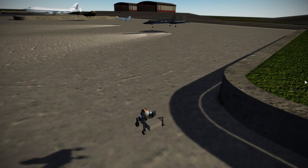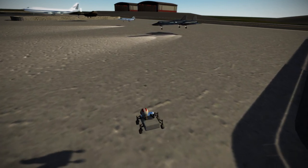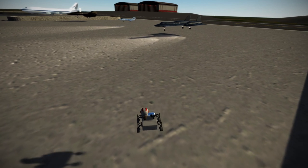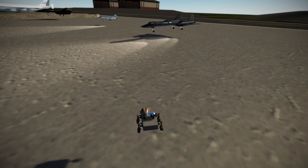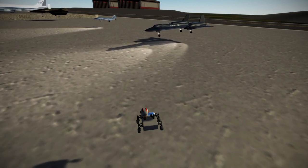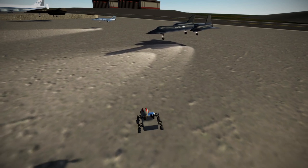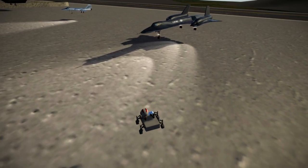The AN-225 doesn't have the blue and yellow stripe because when I made it — a long time ago, it was one of the first planes I made, because I wanted to do the Max Space Plane — the plane doesn't have the stripes because I just didn't know how to do that very well at the time. It's still really hard, but yeah.